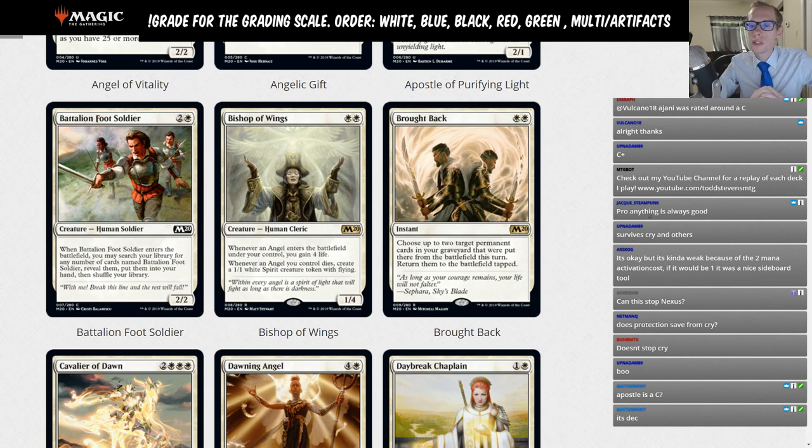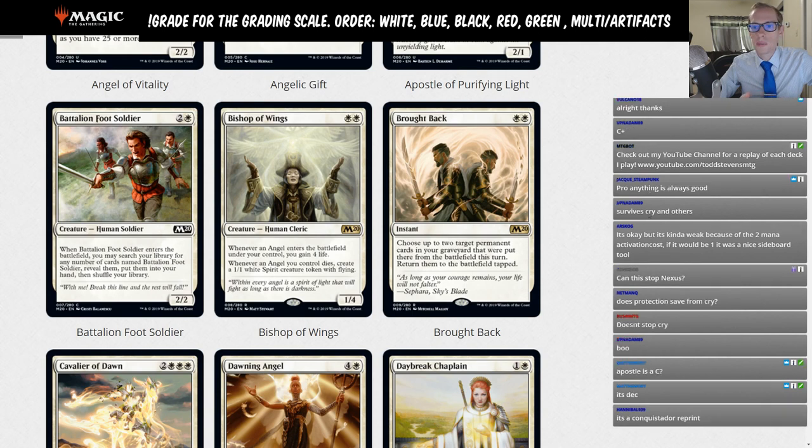Battalion Foot Soldier: two and a white, 2/2. When it enters you may search your library for any number of cards named Battalion Foot Soldier, reveal them, put them in your hand, then shuffle. This is essentially Legion Conquistador — not standard playable. It is very good in limited, especially if you have three or more copies, where it essentially draws another 2/2 each time. Limited rating.